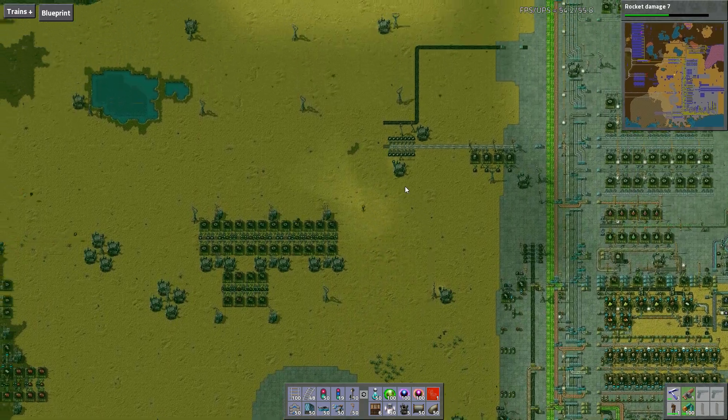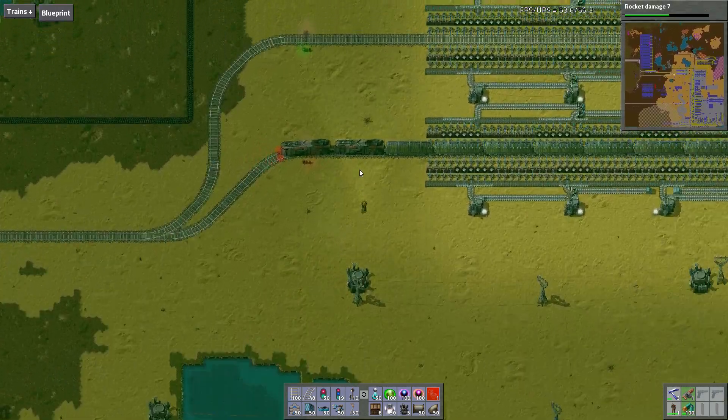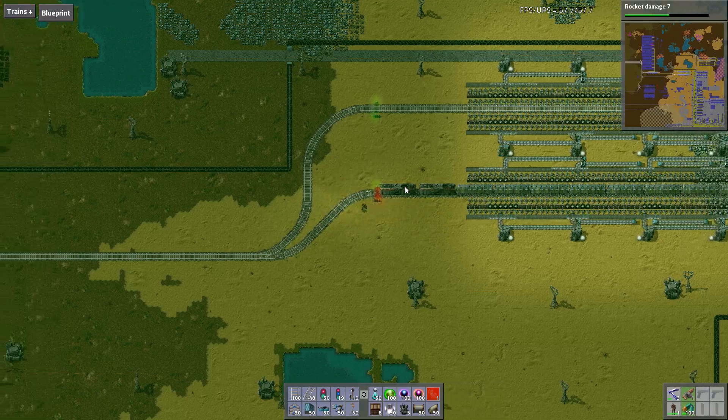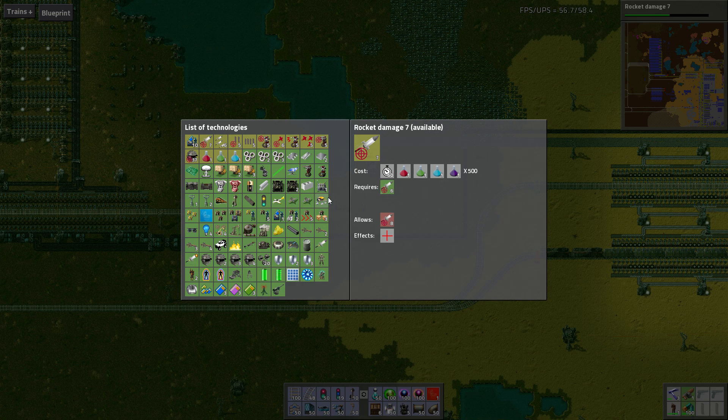The first thing you need to do is research trains. There are several tiers of research for trains. Here comes a train that's empty. Anyway, there are several tiers of research with trains. Let me just go through the system here. I have some mods installed, so if you see some things that you aren't familiar with, that's what it is.